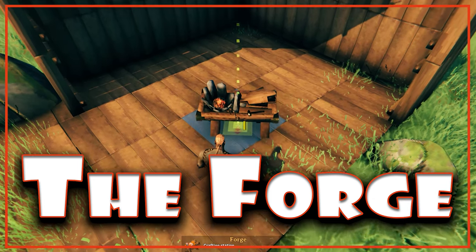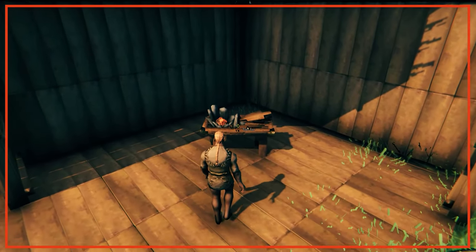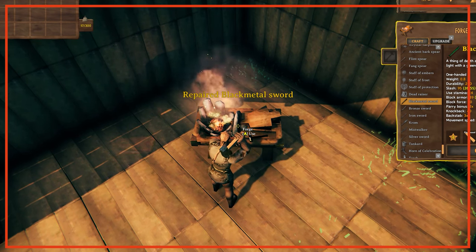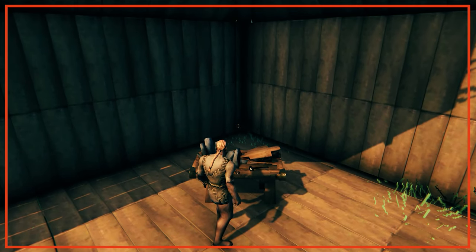Let's get onto the forge! You'll need a workbench to build this item, and it requires 4 stone, 4 coal, 10 wood and 6 copper. Like with a workbench, to be used for crafting or repairing tools and weapons it needs a roof and 70% cover, but can be used at level 1 without cover to build structures that require the forge — for example wood, iron and braziers.